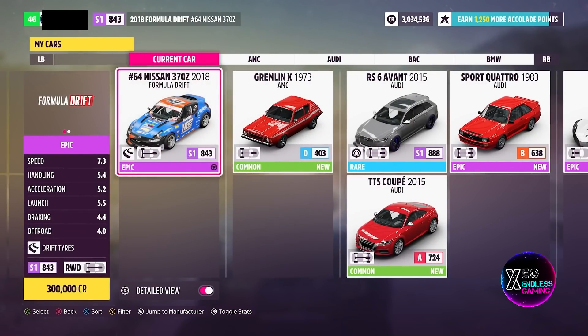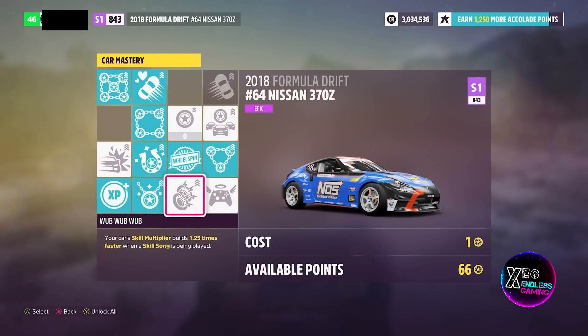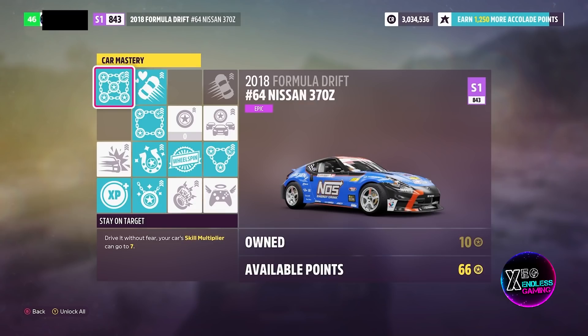I do recommend using a formula drift vehicle since it has a score multiplier of seven. If you go into your car mastery, make sure you have got all of your skill points into that, because you will have a skill multiplier of seven which will save you time during the glitch.